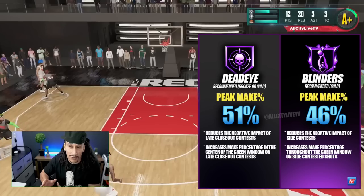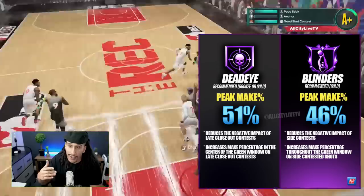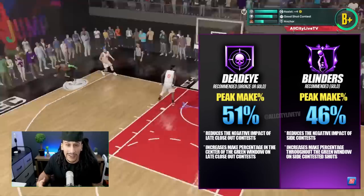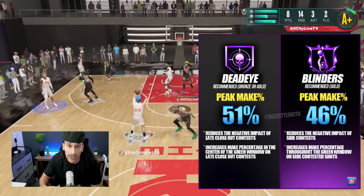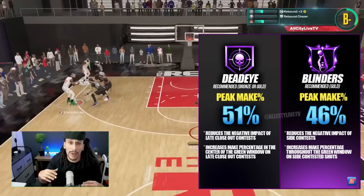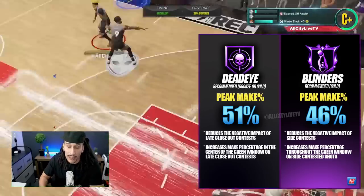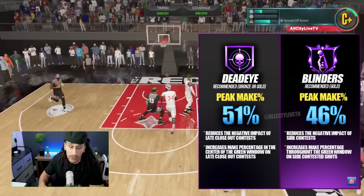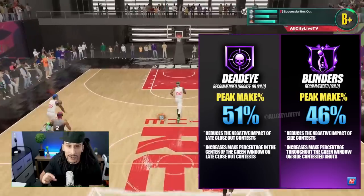For the Blinders badge, the peak make percentage on side contests — activated at roughly a 45-degree angle or more — is 46%. A lot of folks don't even activate these badges but waste so many badge points on them. As you increase the competition level you're playing against, that's when you'll see these badges activate more often because the defense is way more intense. Against lower level competition, you're probably not going to activate these badges as often.